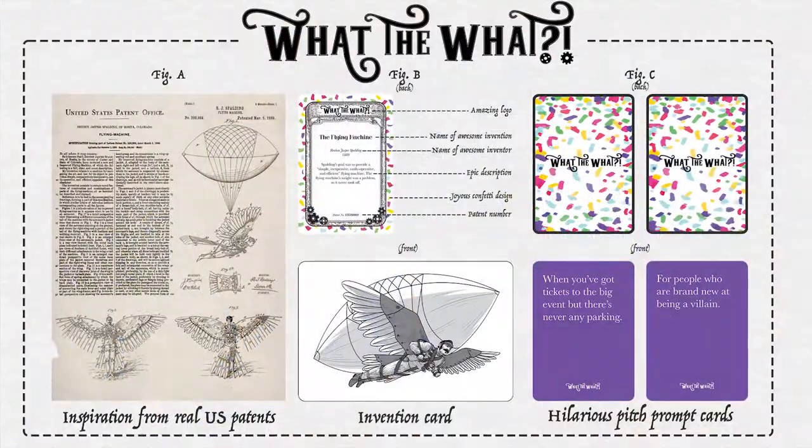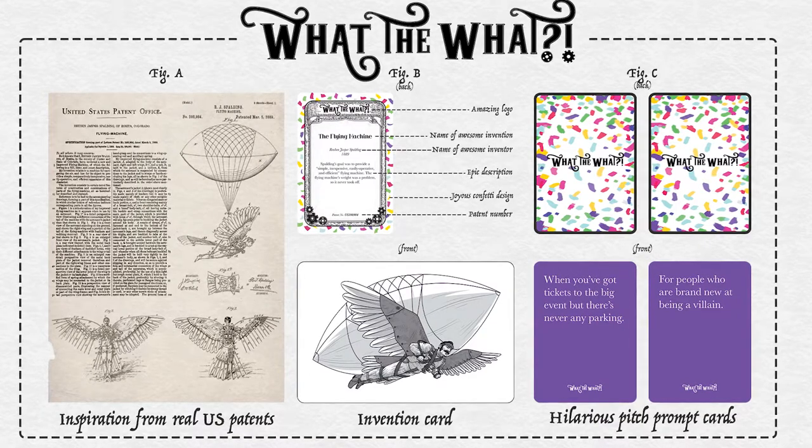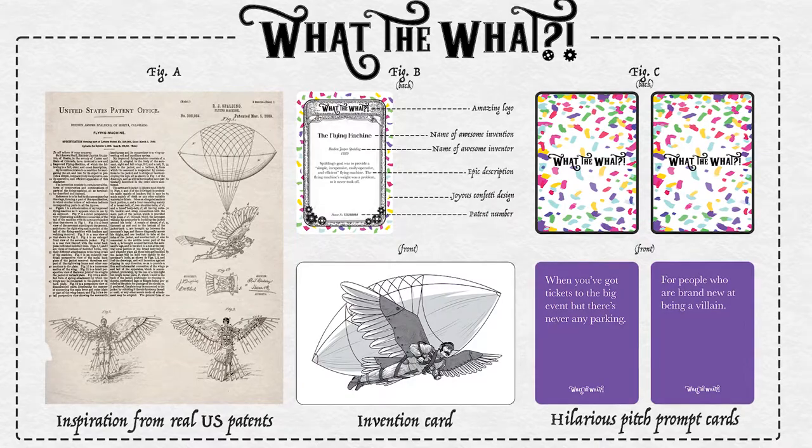The unique aspect of flipping the card over afterwards and deducing what the best invention is based on the specific judge leads to hilarity and comedy. Interesting conversations ensue too — for instance, certain inventions around the table that people actually knew about, explaining what they did, how they worked, and why they weren't useful. You can even look them up on the internet, which is actually really interesting. As for scoring: you get 3 points for an original pitch if chosen, 2 points if you used prompt cards, and 1 point for any inventor who pitches the correct invention.